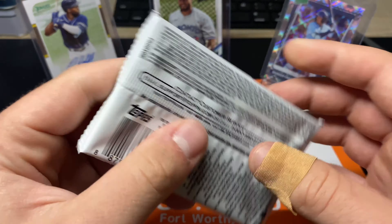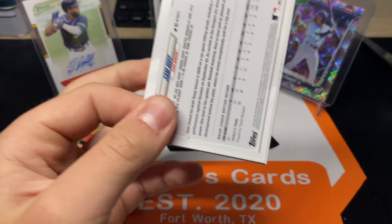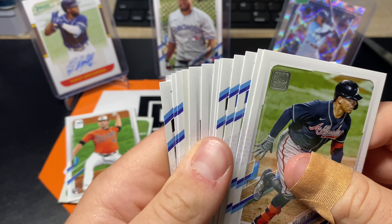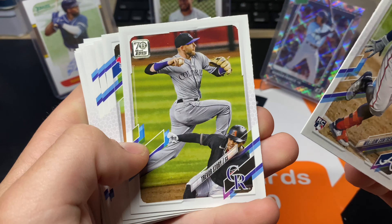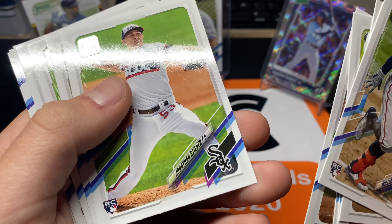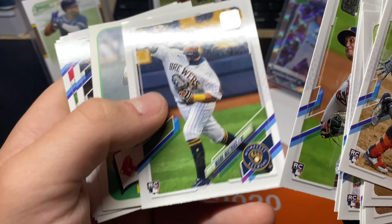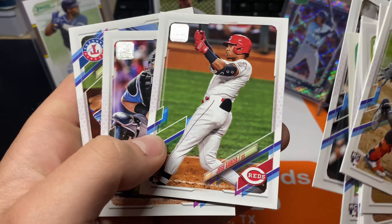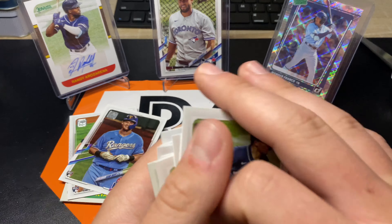Alright, two packs left. Sam Huff on the back — I know him because he's got a Future Stars card in The Show 21. That's why I've been playing that a lot lately. Jonathan Stever, Zach Birdie, Mark Mathis, Raphael Devers insert, Jose Garcia, and Sam Huff. I'll stick him down because he's in the show — that's pretty cool.